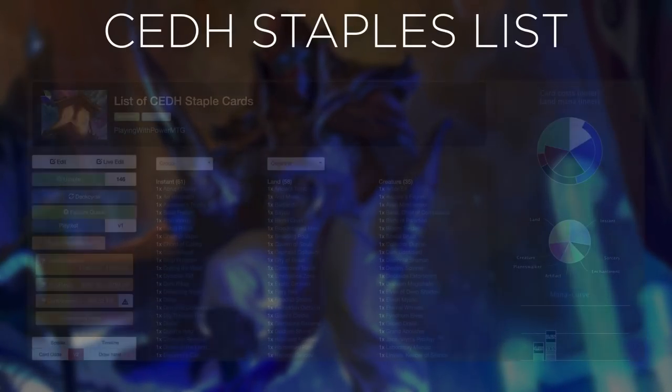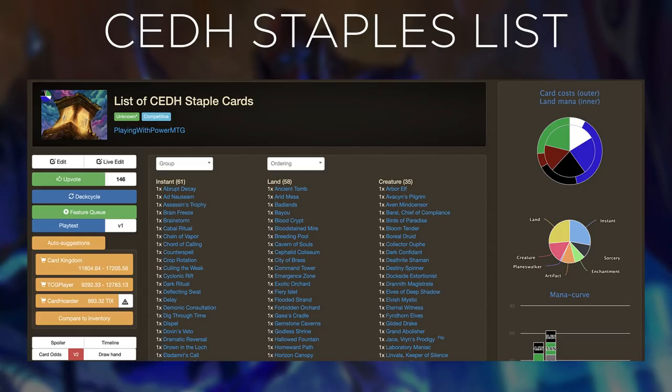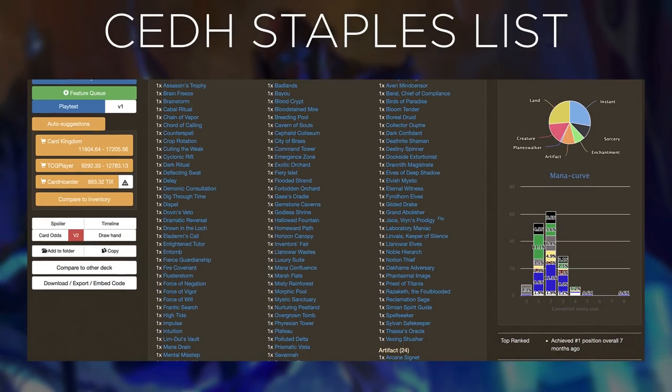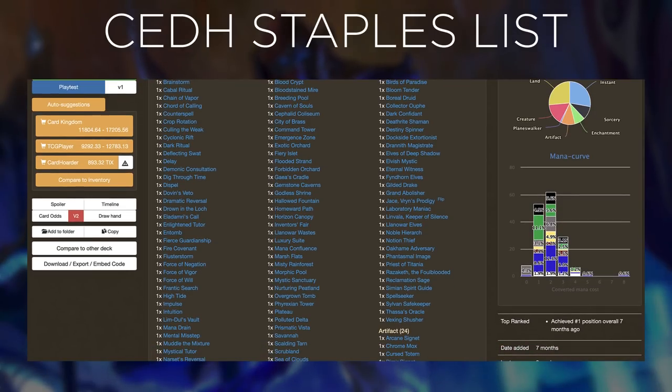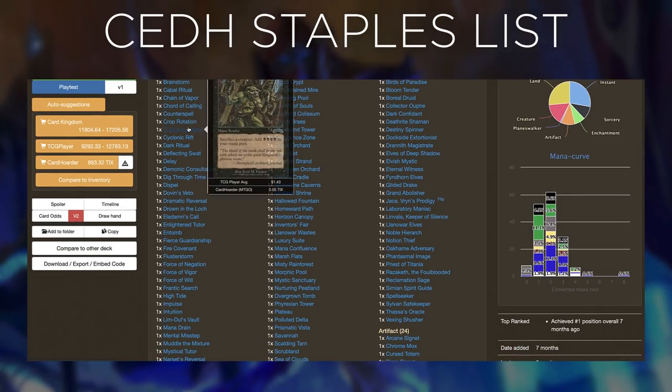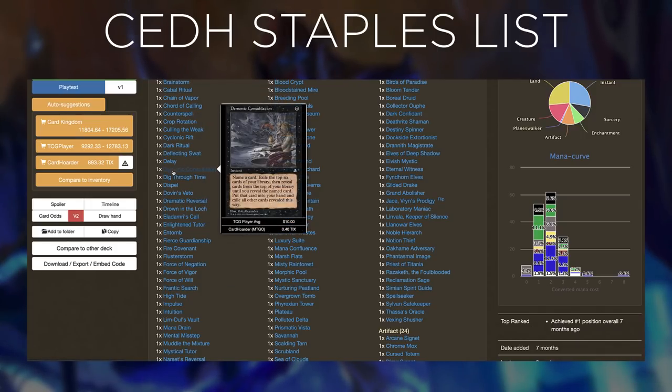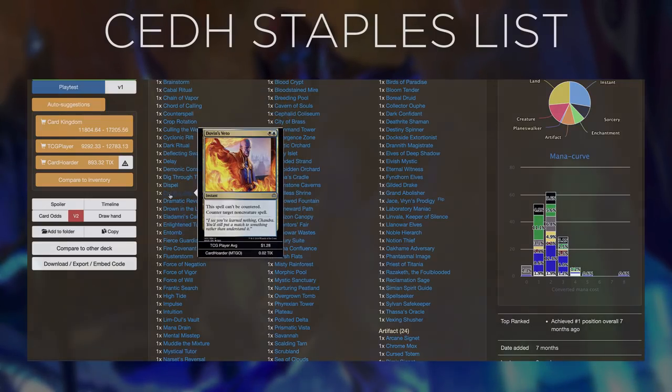Once you have a general understanding of the CEDH meta, check out the CEDH staples list curated by us, Playing With Power. This list takes all the cards from the decks in the CEDH meta and compiles them into the ones that are most commonly seen. This is a great resource to see what types of cards are seen at most tables and can give you ideas for swaps in your own deck or even help you brew your own creations.